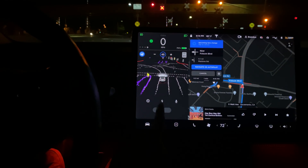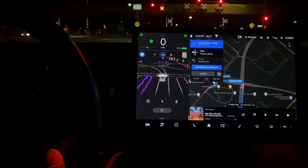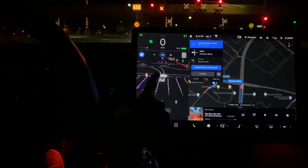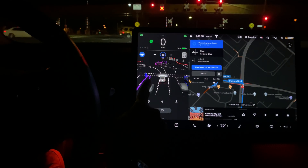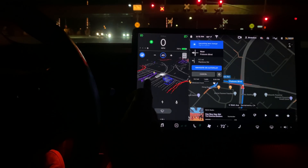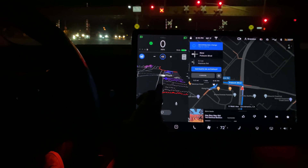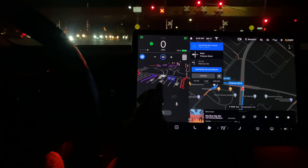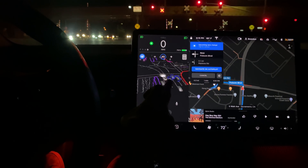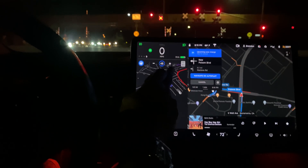Oh, there's a person right there. It's a little disconcerting because it's hugging the left line here and we have a car here - you can see it's holding back. This is wild though - you can zoom around and see all the lanes. I don't know if this is actually the cameras rendering this or if this is data from the map, because you can see the lines.